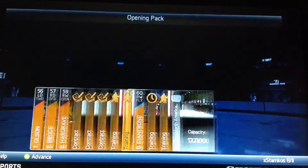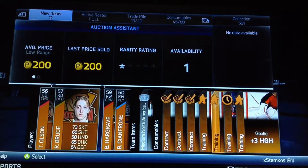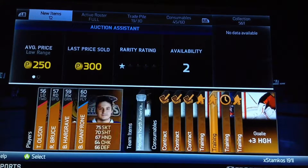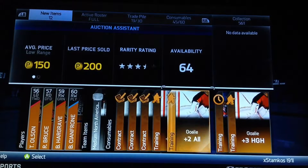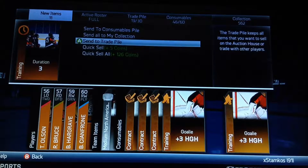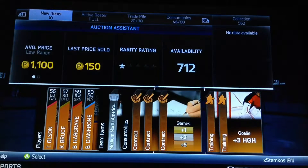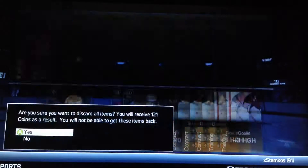Let's open a pack here — Henrik Sedin, let's see what you can bring. We got 4 players: we have Bruce, we have Olsen, and a couple of others I won't try to pronounce. Bronze packs are actually a great way to make pucks — whenever you open them you'll usually make your pucks back for the most part.